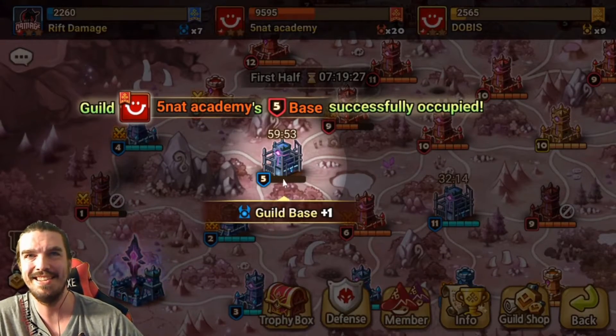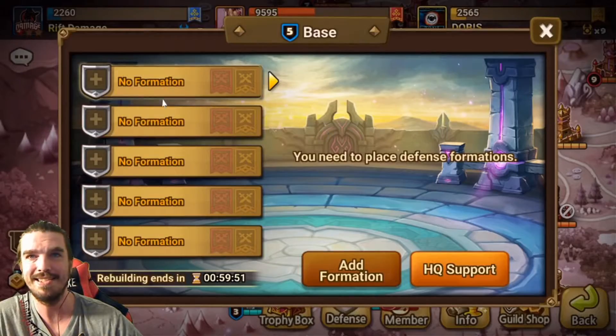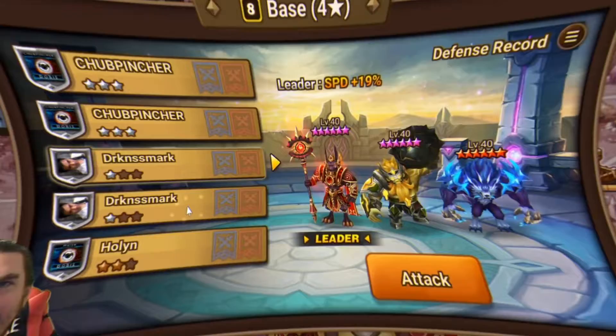Alright, I just wanted to come in and smack the hell out of that and just nail the wind down. We'll let that sit for a second. They're coming in with speed leads — a Khmun, Skogel, Vigor.